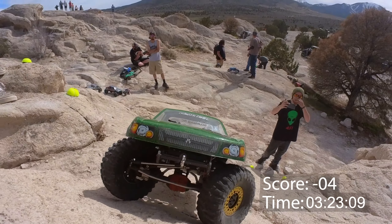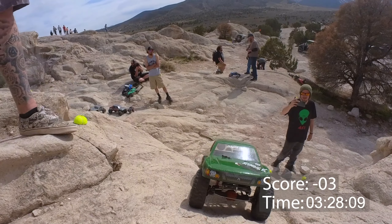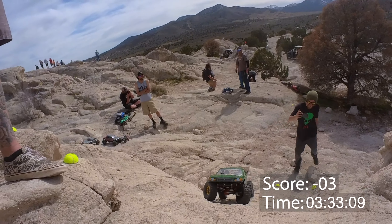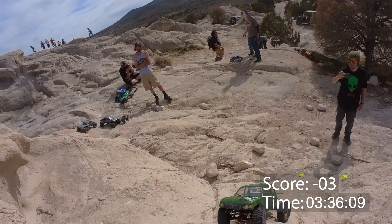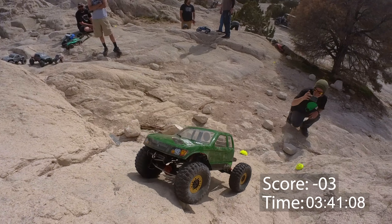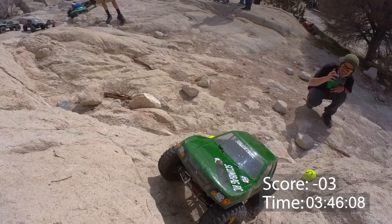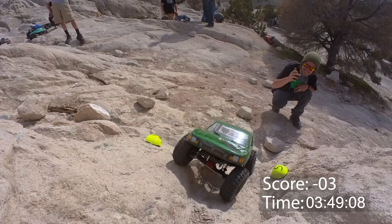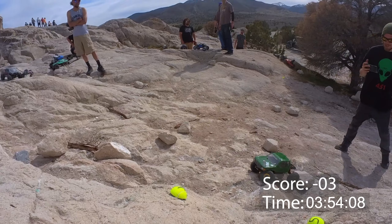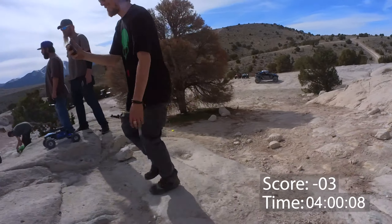That is an impressive side hill from the Comp Honcho, making yet another impressive 90-degree turn. He's taking an interesting approach here — he doesn't know what his truck's going to do heading down forward, so he's going to reverse down this. The Honcho has about a 60/40 front weight bias, so he knows that reversing puts him in his safest mode of descent. A respectable decision in my opinion.